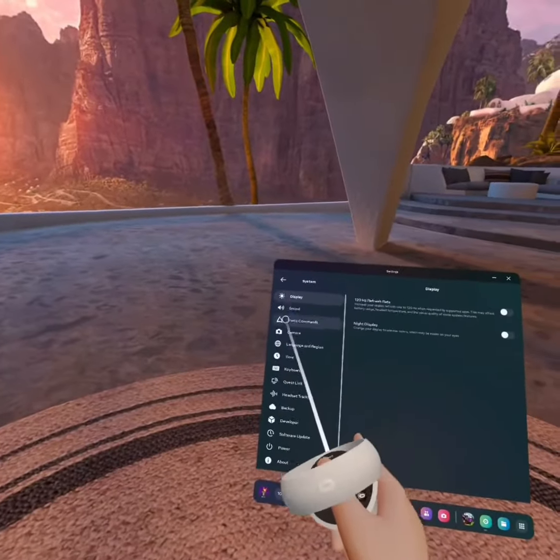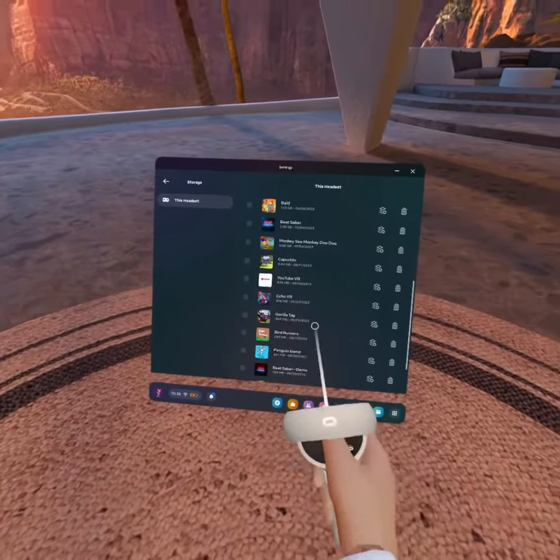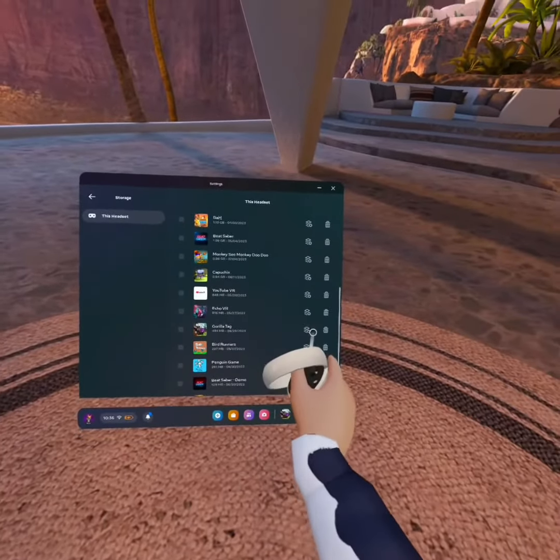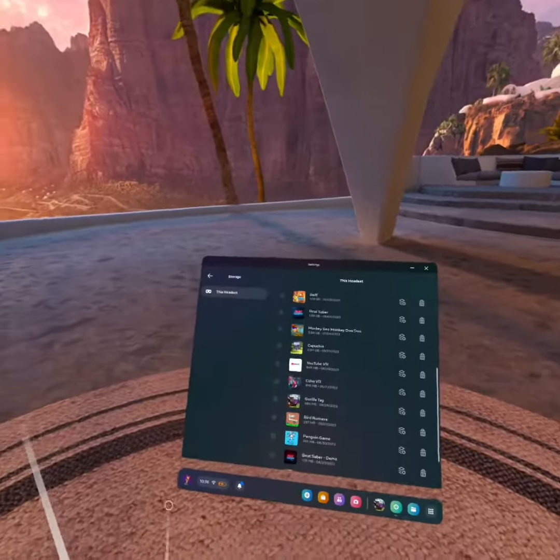Now we're going to go to storage. We're going to scroll until we find Gorilla Tag, and in the box with the X that says delete app data, we're going to click it and delete. This will not delete any of your stuff.